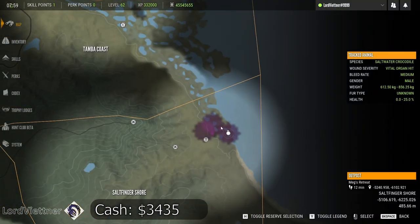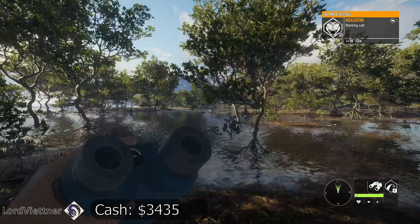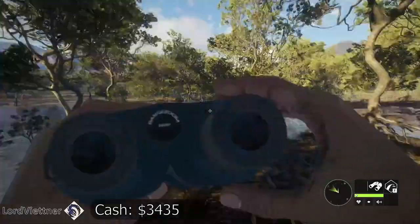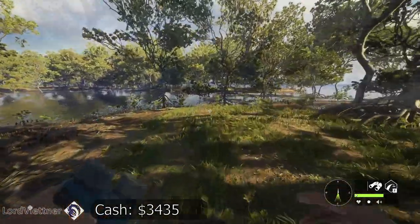We walked right up in here and already got more of them yelling at us. It's a female so we're not too interested — they don't give as much cash, so we'll let her go. But as you can see, we killed the banteng right here and we've already got a bunch of guys bothering us. Just heading up along this path we'll get a lot of crocs and a lot of cash.